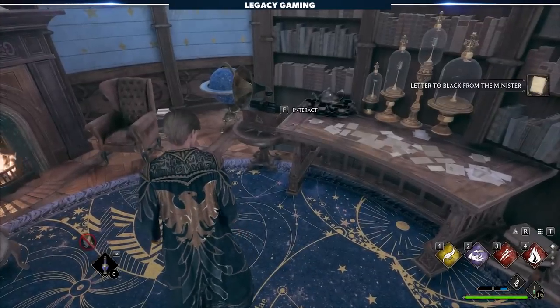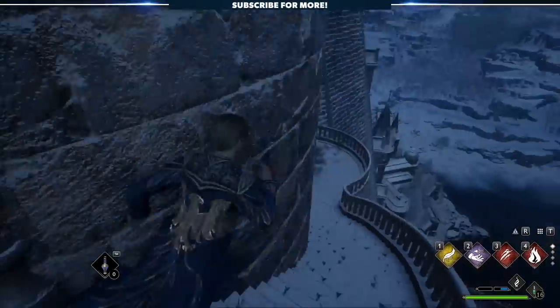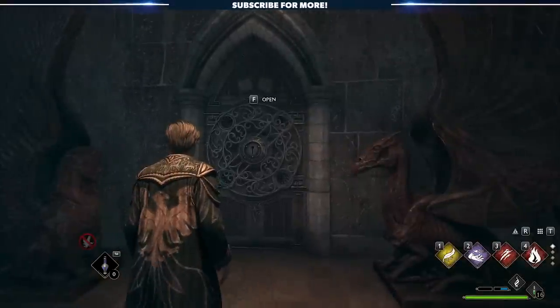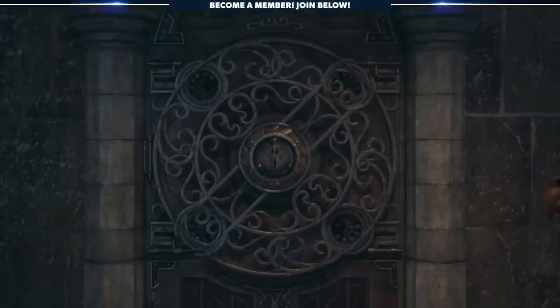Congratulations, you've reached the top, but we're only here for a key to unlock the final secret. Grab it and head all the way back down until you reach the gargoyle hallway. Run to the end and insert the key. Bask in the epic unlock and reap the rewards for all of your hard work and diligence.